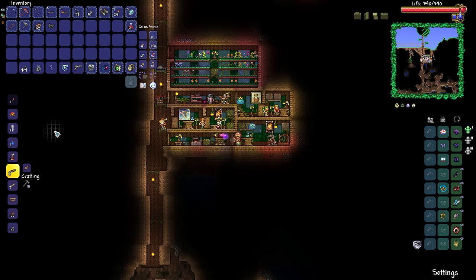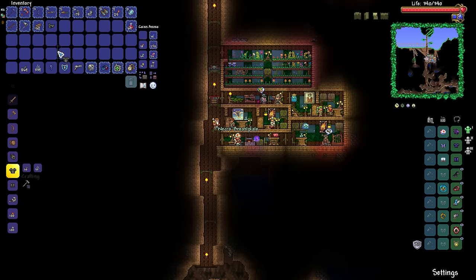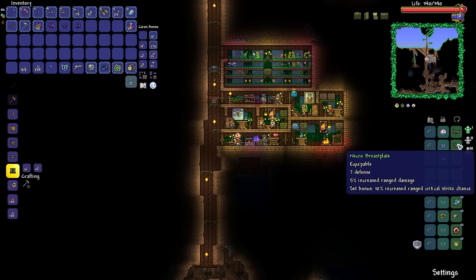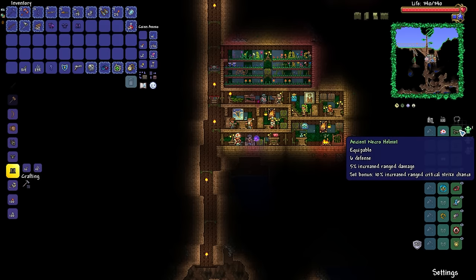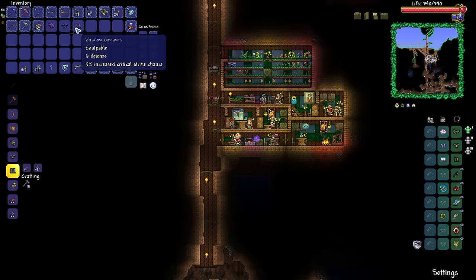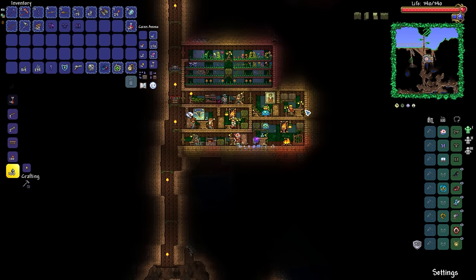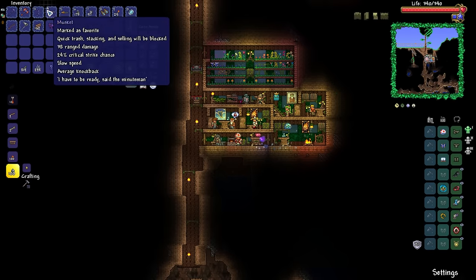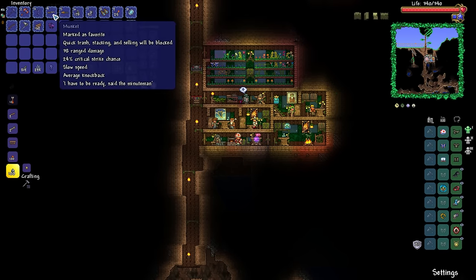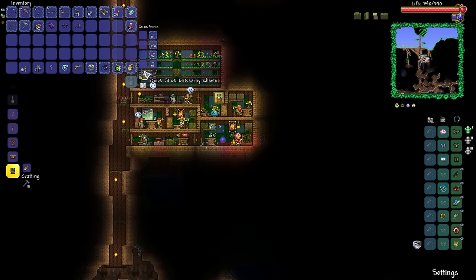Cobweb and bones — that's all we need for the Necro Armor. We don't need the helmet, so let's go straight for the breastplate and the greaves. A grand total of 15% increased ranged damage and then a 10% increase to our ranged critical strike chance. We go from 27 defense and we actually maintain 27 defense. The only thing is we don't have as much agility anymore, but we do have a good amount of damage.